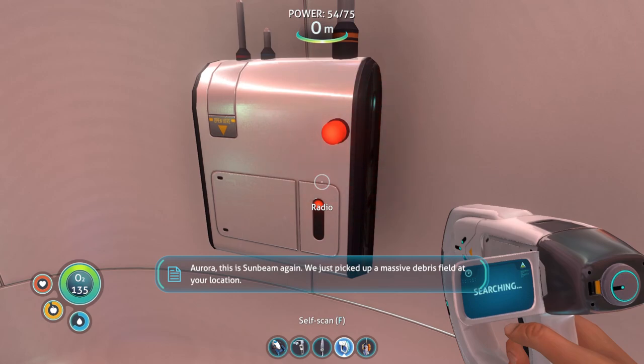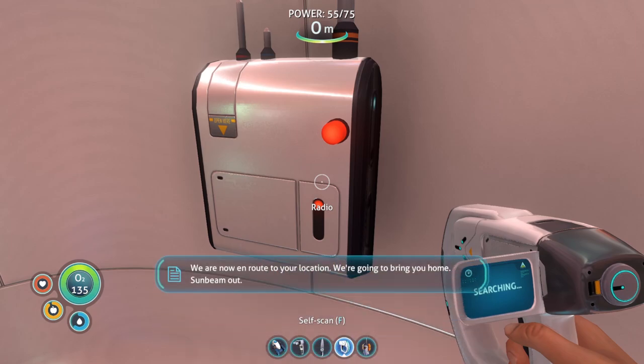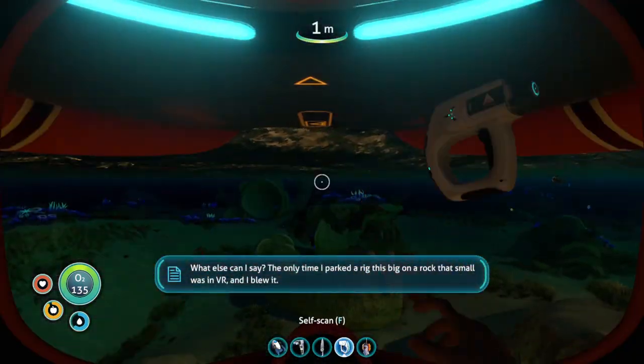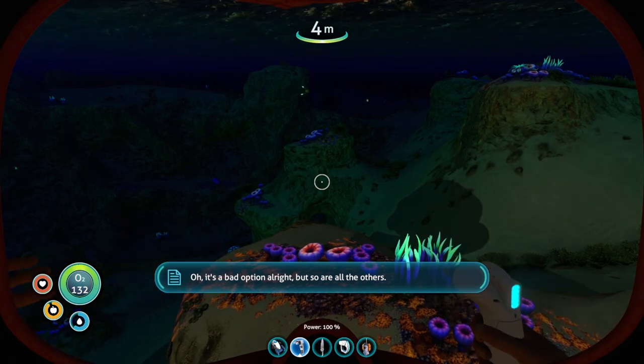Aurora, this is Sunbeam again. We just picked up a massive debris field at your location. I didn't know how bad — how many of you — I didn't know. We're now en route to your location. We're gonna bring you home. Sunbeam out. The only time I parked a rig this big on a rock that small was in VR, and that's a bad option — but so are all the others.